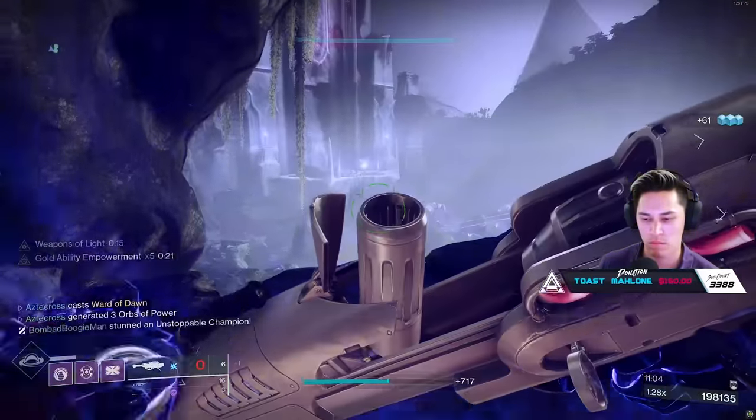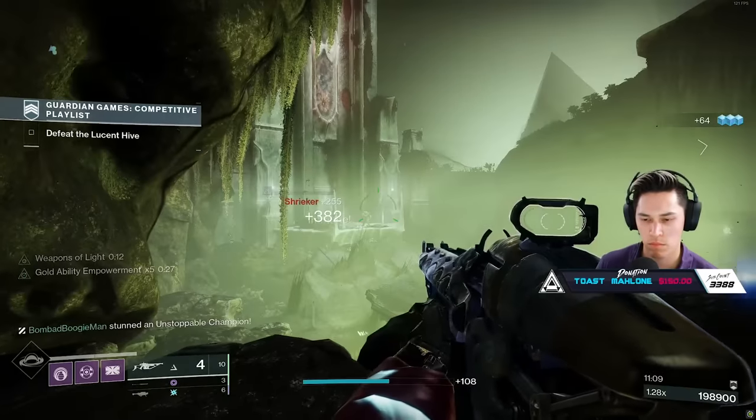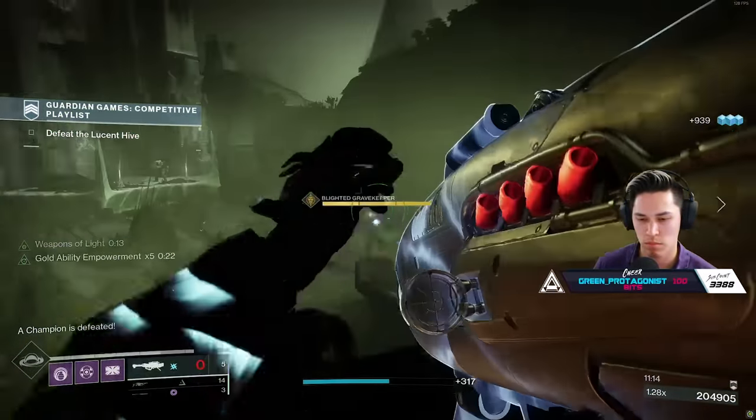Remember, fellas, consistency is key here. Guardian Games is running for three weeks, and most likely they'll be adding the score you accumulate each week to reach your final total. So make sure you're getting a run in at least once a week to secure your spot for that emblem.